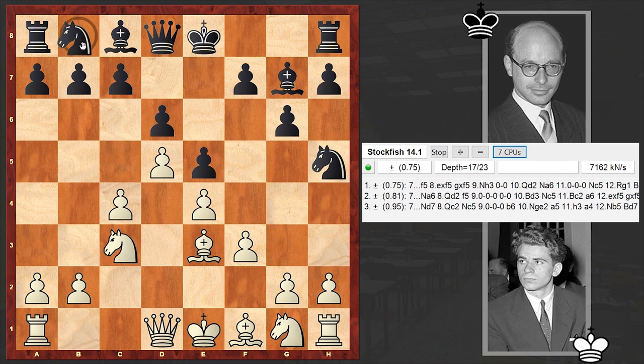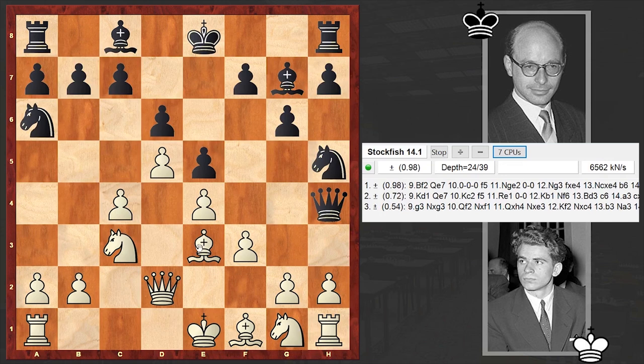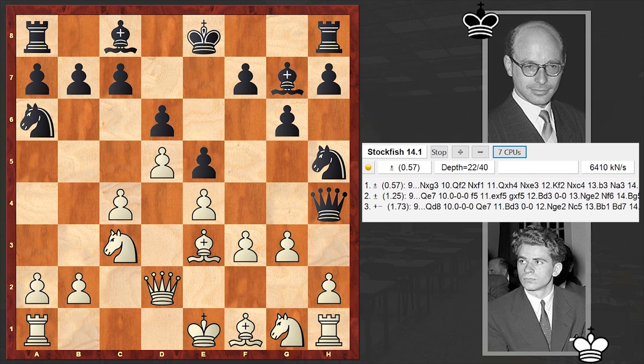Be3, Na6, Qd2, Qh4 check. Here White can cover the king with the bishop, but in our game we have g3, which is also a provocative move. White is inviting Nxg3, although up to this point the continuation Nxg3 had not been seen - it was here that Bronstein made a novelty.